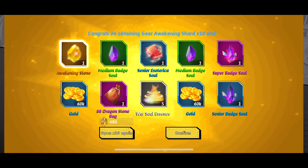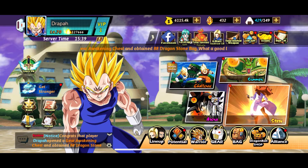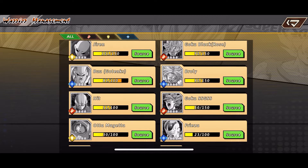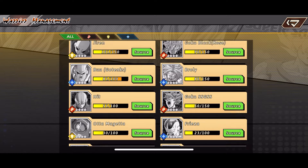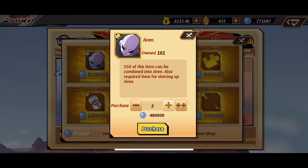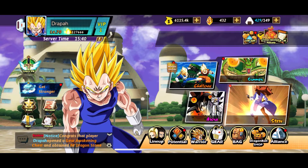I got 10 keys, let me do 10 summons. Okay, I got an 88 Dragon Stone bag — that was good. I'll do one more, 30k, I'll take it. I'm also getting close to unlocking Jiren and Majin Boo, and you guys already know Rose I just talked about him. I'm getting close to unlocking Hit too, so I'm real excited about Jiren. Let me go get these two Jiren shards.